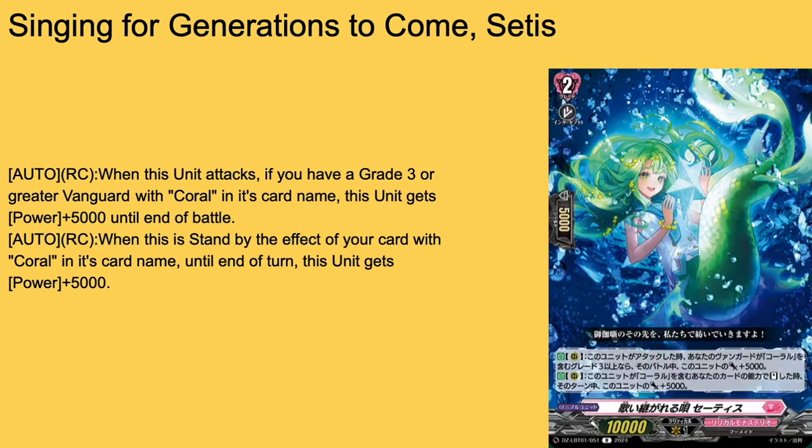Then we have Singing for Generations to Come — grade 2, 10k base — probably the most standard re-stand card I've seen. Auto rearguard when it attacks into anything: if your Vanguard is a grade 3 Coral, plus 5k power for that battle. Then auto rearguard when stood by the effect of a card with Coral in its card name: plus 5,000 power. So 15k the turn it stands by card effect, and 20k when it swings on the second attack. Set This is a very good grade 2 — I like it a lot.